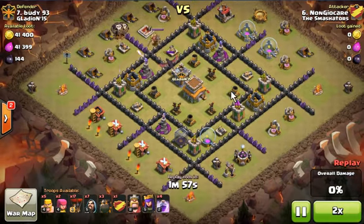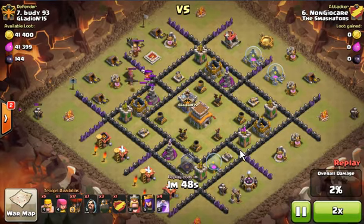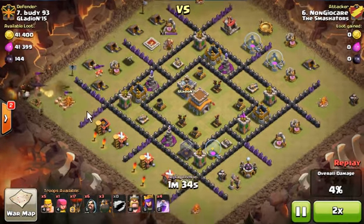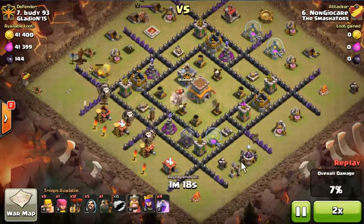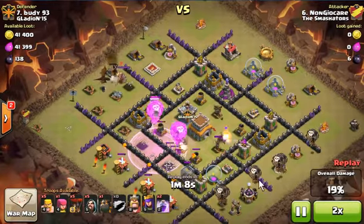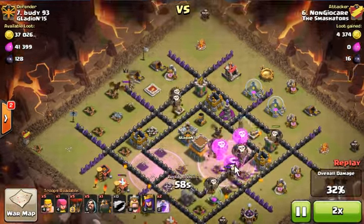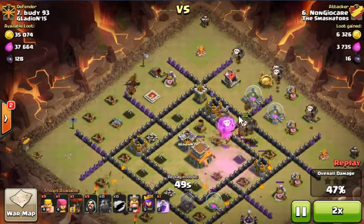I could use only two Lava Hounds to attack this base. It wasn't even a close battle — I was just wrecking this base with super ease. I used my clan castle troop to take out the enemy clan castle troop, then deployed one Lava Hound here and one Lava Hound there, with five balloons behind each. As you can see, the two Lava Hounds completely tank the three air defenses, so the balloons are protected through most of the battle.